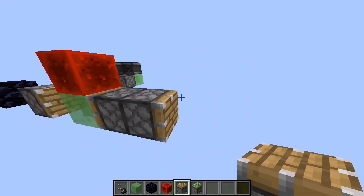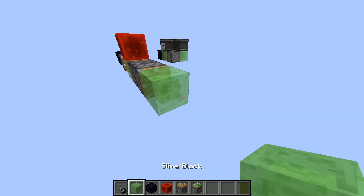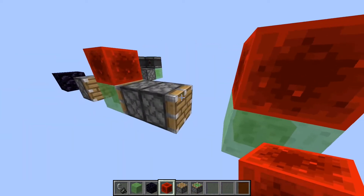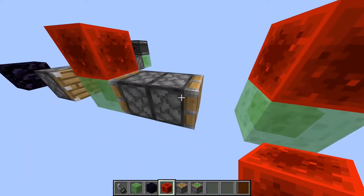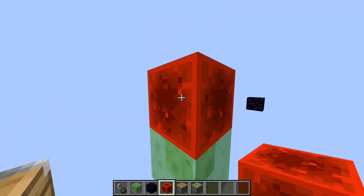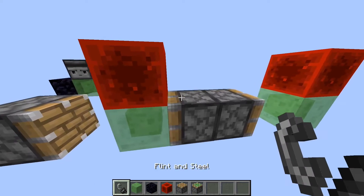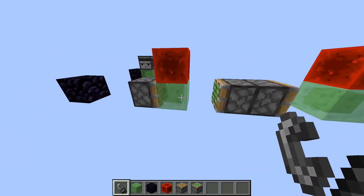This is an extension to continue the thing along. So here's the piston and piston block — this updates this block. This piston, every time this piston is pushed over here, it's updated, and this piston will push this along. You can just see how this works — it'll be easier that way.